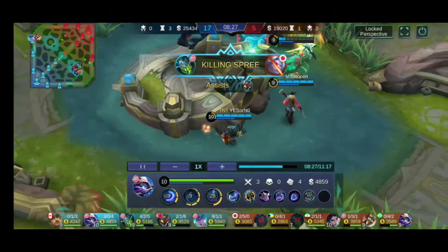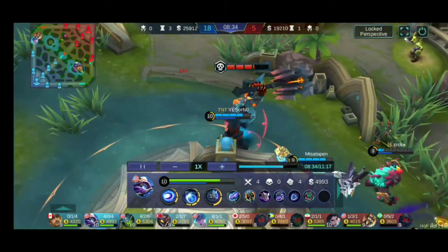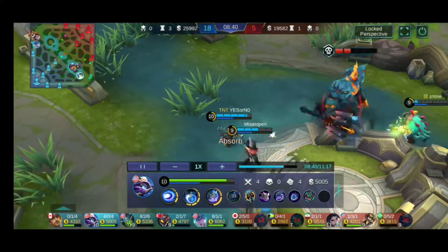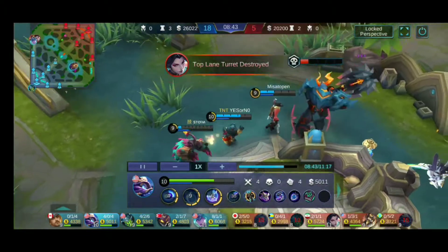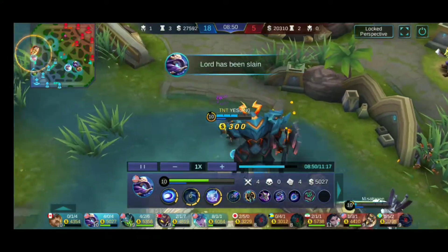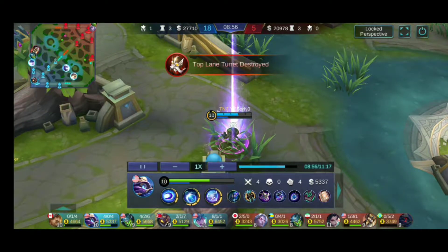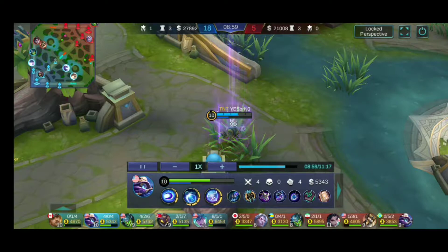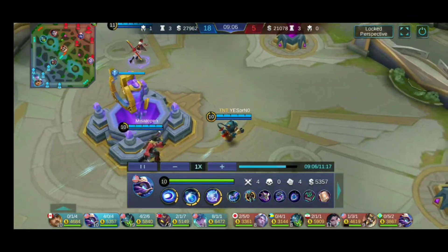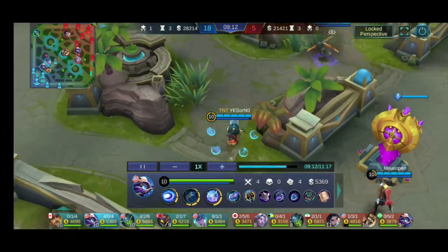And that's that magic penetration. While we're here, might as well get the Lord, right? I knew we could already take it with everyone we had here, so I just started rocking it with everyone else. With those items, you're definitely strong enough to sneak in and get it. You're getting Spell Vamp because of Necklace of Durance, which is awesome. Cooldown with Necklace of Durance — fantastic.